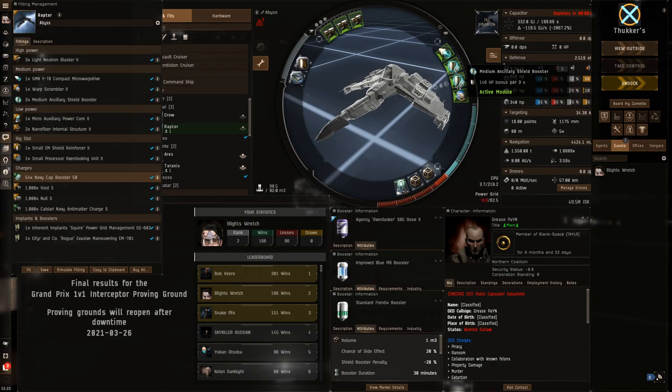I was using Frentix for the extra 10% optimal range, because a lot of the fights you're going to be using null, especially against the brawl guys. You probably won't win in a straight-up brawl against most things. You want to use null and try to use your optimal range bonus, which the Raptor has, to your advantage. You'll see the power grid is hurting, so you do need a 2% PG implant. I was also using a 1% agility implant just for that extra agility to help catch the kiters, pull range quicker, and get up to speed quicker.